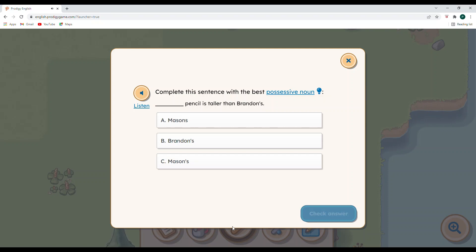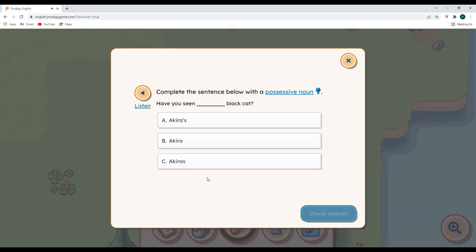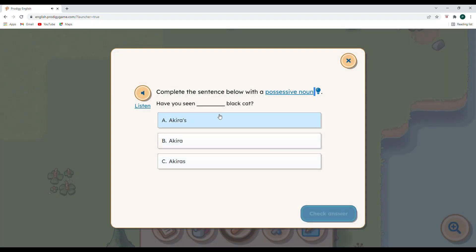I hope we have enough supplies to get that stall. Complete the sentence with the best possessive noun: something's pencil is taller than Brandon's. Mason's without an apostrophe — we probably shouldn't choose that. Mason's pencil is taller than Brandon's seems the best choice. And: Have you seen Akira's black cat? Akira's needs to have the apostrophe. If you need a reminder, just click up here. Let's check our answer.